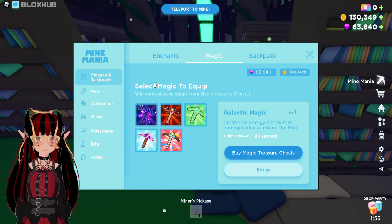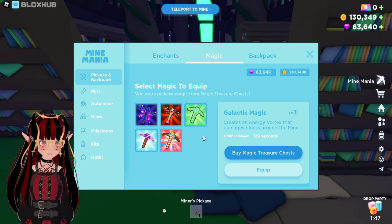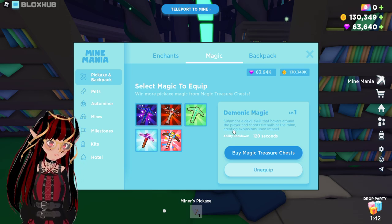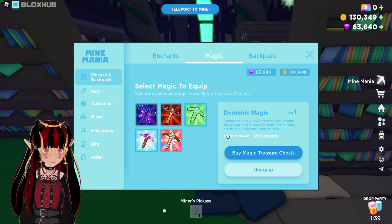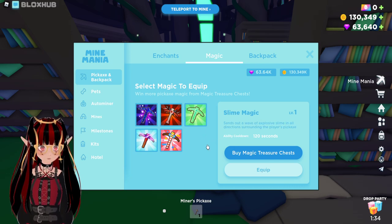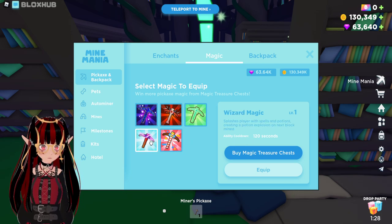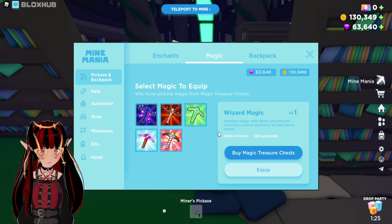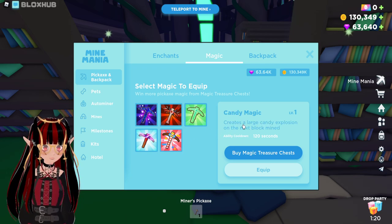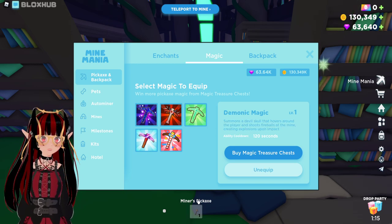You even have here a place to select magic — select magic to equip! You got Galactic Magic: creates an energy vortex that damages blocks around the mine. Demonic Magic: summons a devil skill that hovers around the player and shoots fireballs at the mine, creating explosions upon impact! Slime Magic: sends out a wave of explosive slime in all directions surrounding the player's pickaxe. Wizard Magic: splashers play with spells and potions creating a potion explosion on the next block mined. Candy Magic: creates a large candy explosion on the next block mined! Currently I've got Demonic Magic equipped.